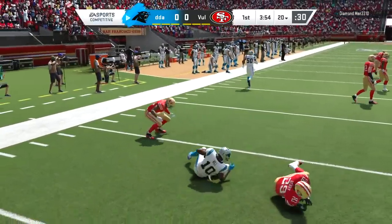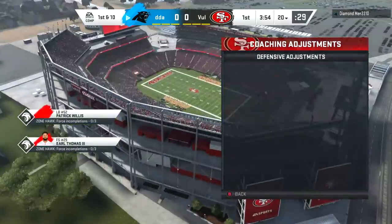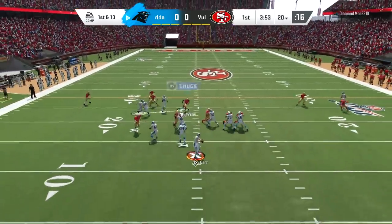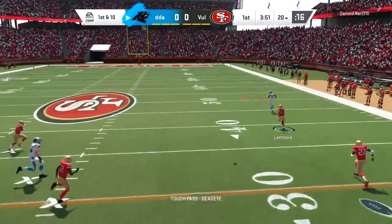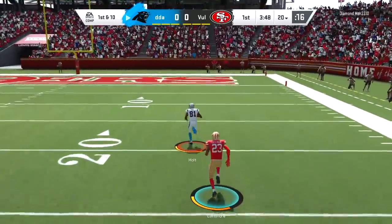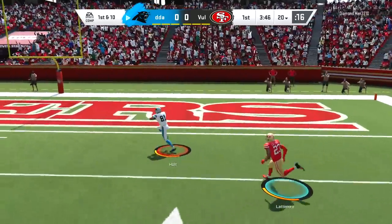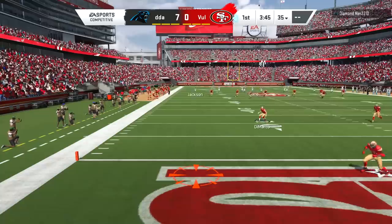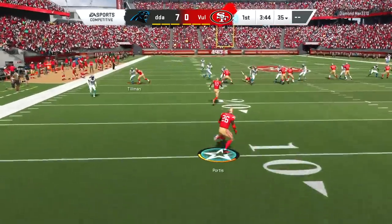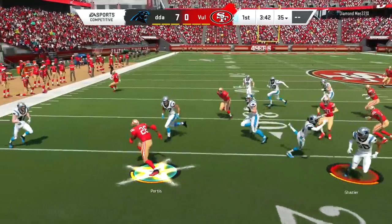We move on to one more game in this video. All we gotta do is not lose like 23-0 like we did to the Jalen Ramsey guy. I'm going to try to see what I can do with Patrick Willis. Unfortunately, Patrick Willis could do nothing about this one — I think I pressed the corner and was completely out of position as soon as the play was hiked. Tory Holt got one of the easier touchdowns he's ever seen in his life — we start off down 7-0.